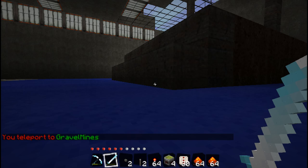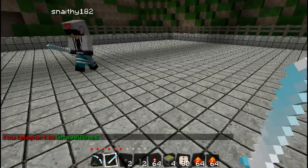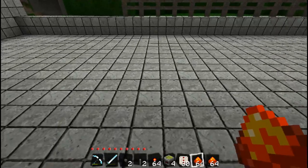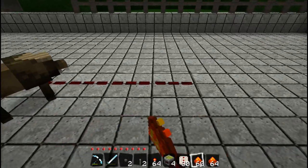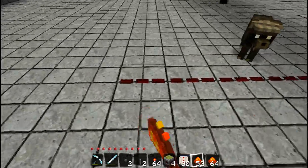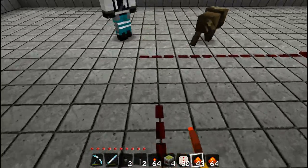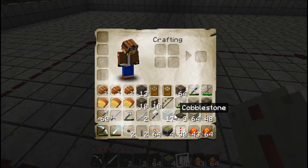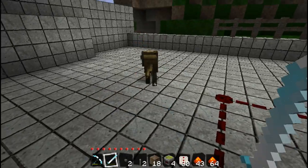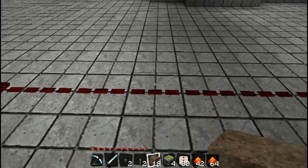Now we're going to show you how to make it from scratch. First we'll show you how to make the standard automatic door with no lock. It only goes five wide and as long as you need — that's all you need, four or five long or so. It has to have a raised platform on which the pressure pads sit.